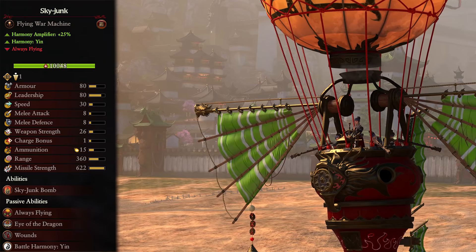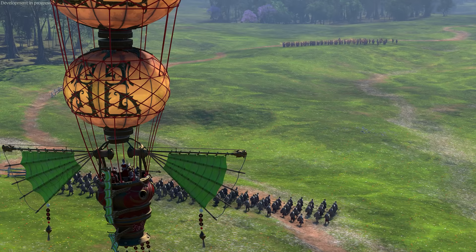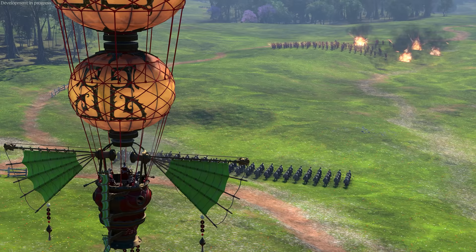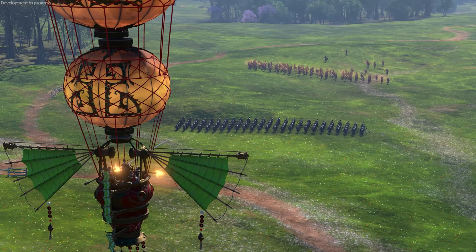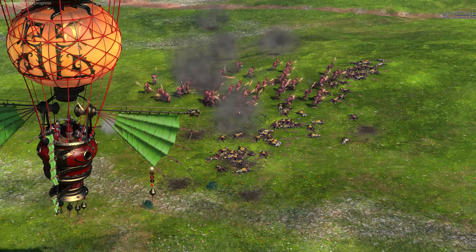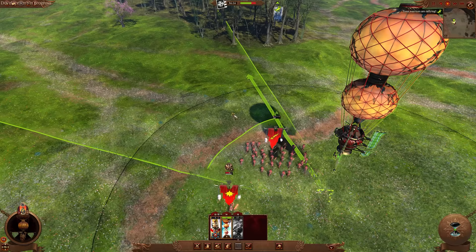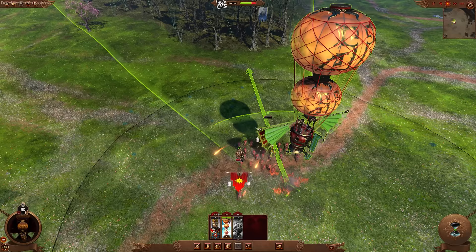Our other flying war machines are the Skyjunks. These are a tier 3 Yin unit, amplify harmony by 25%, and are always flying. They are similar to Skylanterns but very different at the same time. They deal exceptional damage with their embedded fire cannons and excel at blowing up groups of enemy infantry with their explosive shots. They also have a huge range and of course are flying, so can shoot at pretty much anything you cast your eye on as long as you have a line of sight. Keep them safe from enemy flyers. They also have Crane Gunners in their basket that appear to never run out of ammo and will fire until the very end, which is pretty OP. They also come with bombs that can be dropped for powerful explosive damage. These need more management than Lanterns to get good angles and avoid blowing up your own units.